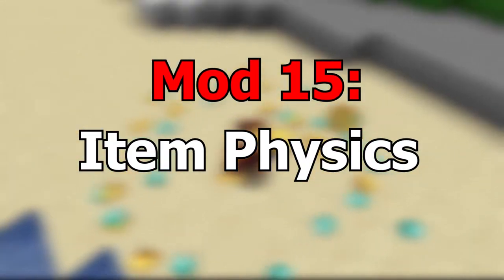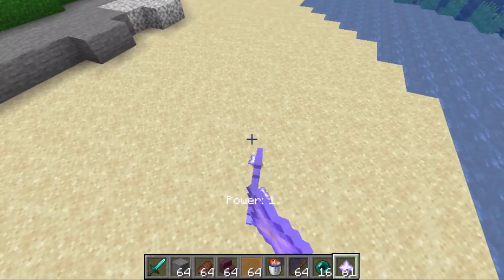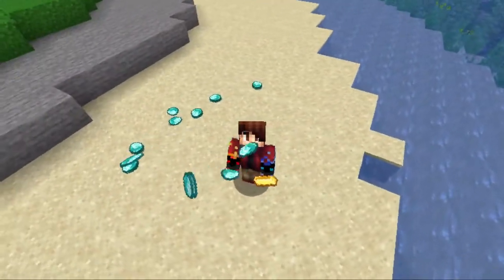Mod 15 is the Item Physics mod. It adds physics to items — it makes it so you don't just pick up items when you walk over them. You actually have to click on them and pick them up. It's basically just a cool and simple realistic mod.